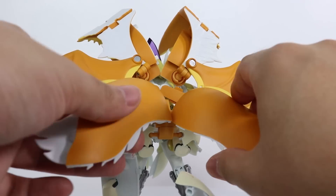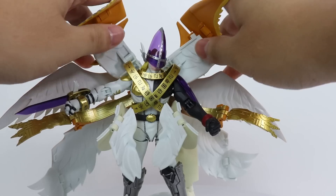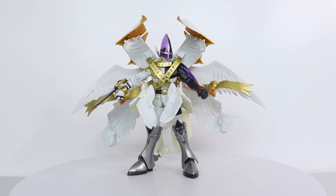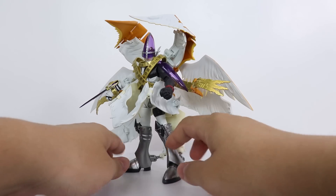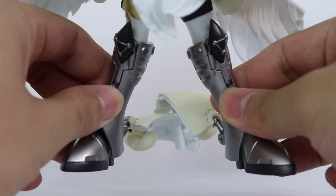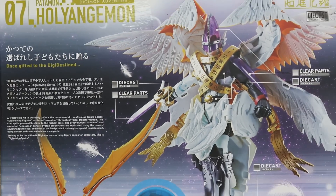I'm surprised to say that the excess amount of wings aren't that bad to handle. The ball joints are nice and tight. It might look like a mess up here, but it's surprisingly pleasant to handle. And that's in no small part due to the die-cast metal boots here — they're pretty much carrying the weight of this heap of kibble. In addition to the boots being die-cast metal, his belt, chest piece, and gold wristband are also made of die-cast metal.